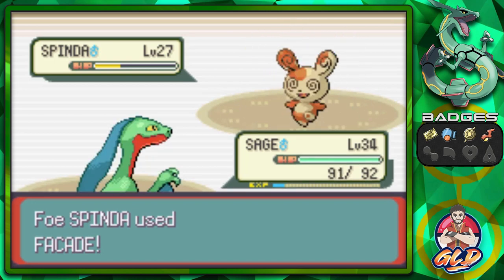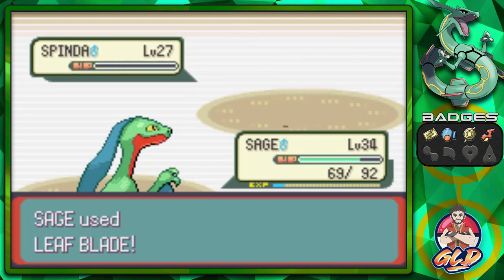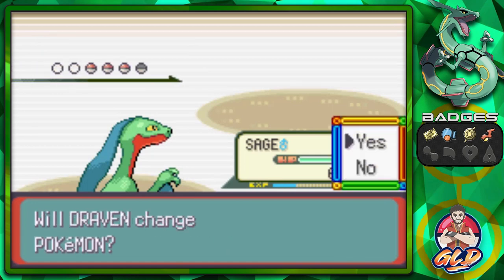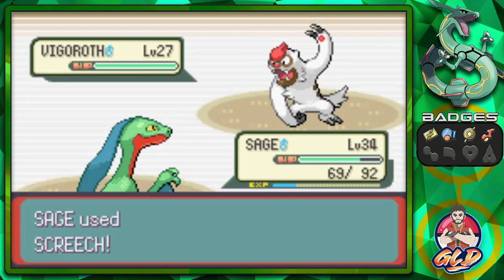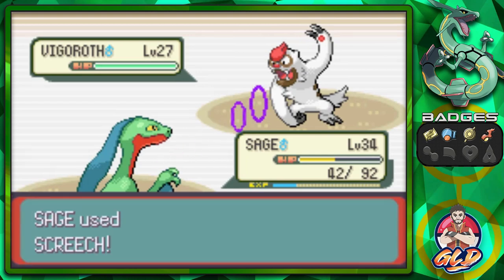Here comes a Facade attack. Now Facade is a very scary attack because if you poison it, burn it — it doesn't matter what kind of status effects you give it — plus lower its HP, it's going to be a mega attack, and that's something you don't want. Here he comes out with a Vigoroth. I'll continue with Sage of the Halo. Vigoroth is high on attack. Here's a Facade attack — that is going to mess us up.